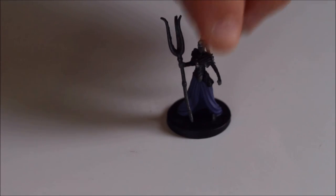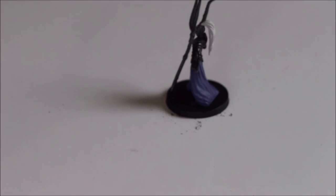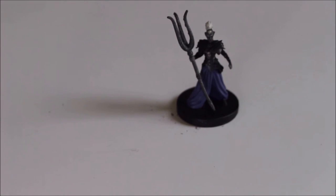Next up we have a Drow Elite Warrior holding a tentacle rod. A tentacle rod — that's the sort of thing you really want. That's actually quite a cool miniature; I haven't seen anything like it before. I probably won't have one because I'm not going to buy any of this set, but yeah, it's quite cool.